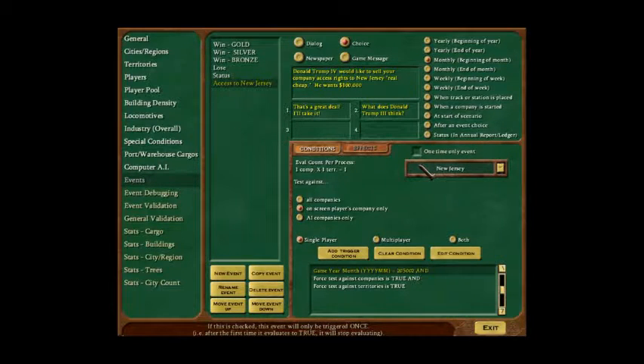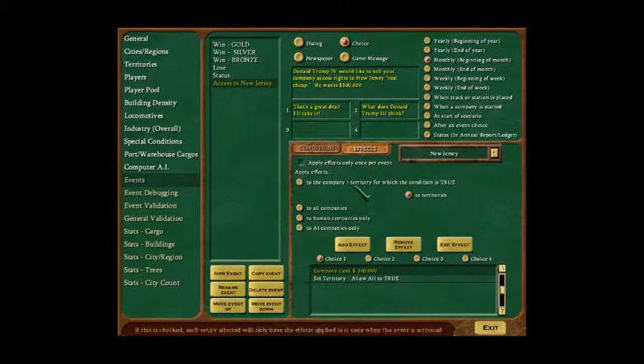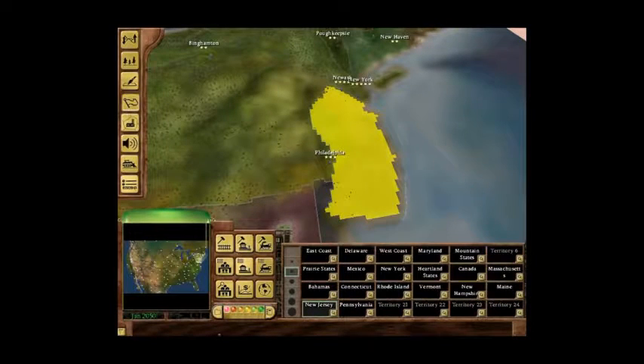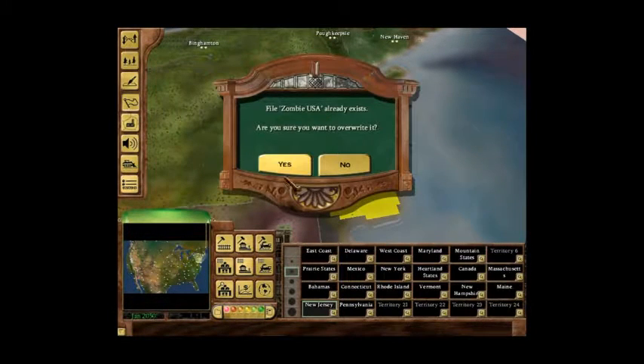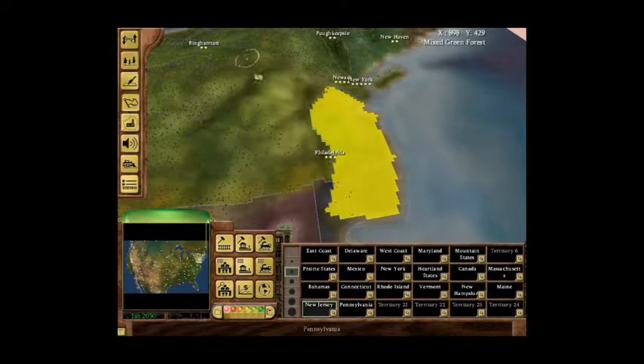This will be a one-time only event since it's only for February 2050. When you use the force feature you have the option to apply effects only once, just to make sure it's not duplicated — we don't want to pay $200,000 by accident. So we exit. You always have to remember to save, because leaving that sub-preferences window does not automatically save.